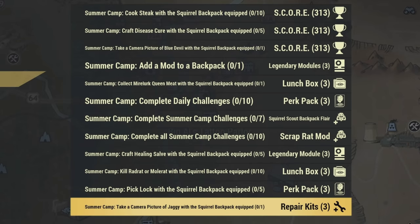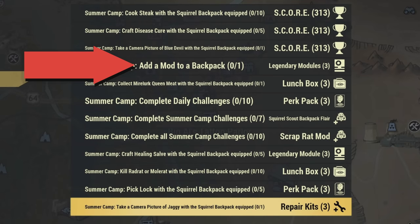Here are all the challenges you need to do to get the Scrap Rat mod. You need 10 of 10 to get it, and you can get some flare after completing seven of them. It does seem like a lot but it's really not that bad, and I'm going to show you how to smash through these. The first one we're going to focus on is adding a mod to a backpack.